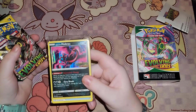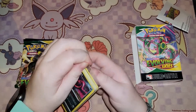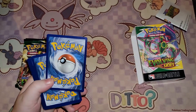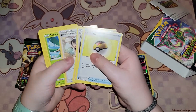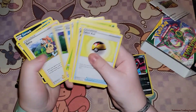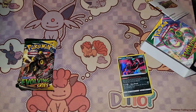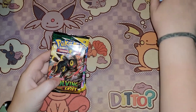We got the Galarian Moltres as our promo. Let's go ahead and open it up. So we have that Galarian Moltres, and then we have all of these cards — looks like I got a Grass-Dark deck, which I love that Zoroark. So that's pretty cool. Let's start opening our packs.